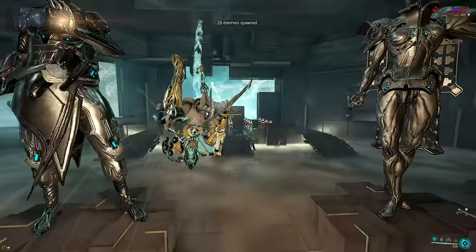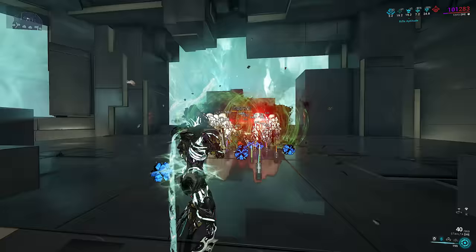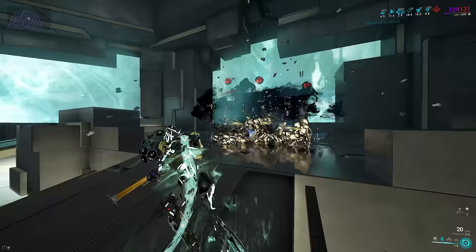Stalta showcase time. Spawn the enemies, cast Zata, cast Ensnare, shoot the enemies until you get the first kills. It's like a portable Magnetize without having to recast it. On some enemy groups you don't even have to cast Ensnare, and you can still kill single enemies with the charge shot because of the high raw damage and radiation typing against armor while also creating the gas cloud.